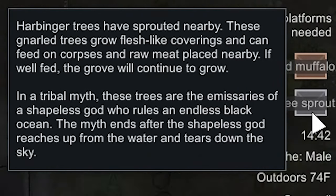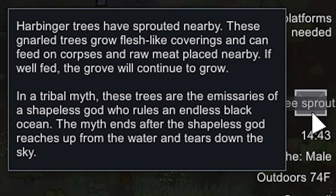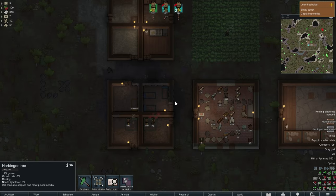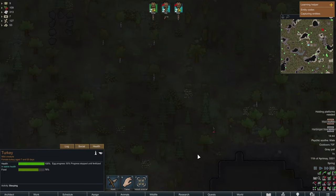Harbinger tree sprout. Harbinger trees have sprouted nearby. These gnarled trees grow flesh-like coverings and can feed on corpses and raw meat placed nearby — if well fed, the grove will continue to grow. In tribal myth, these trees are emissaries of a shapeless god who rules the endless black ocean. The myth ends after the shapeless god reaches up from the water and tears down the sky. Finally, something to do with skeletons.